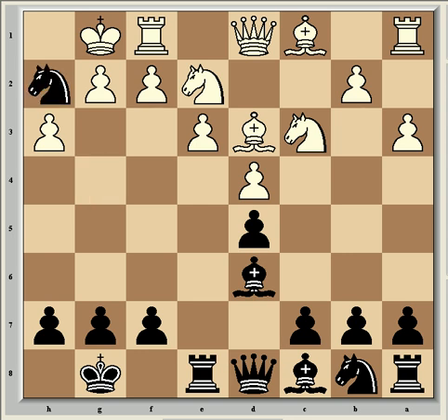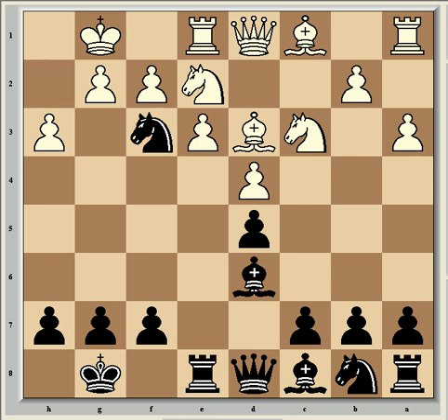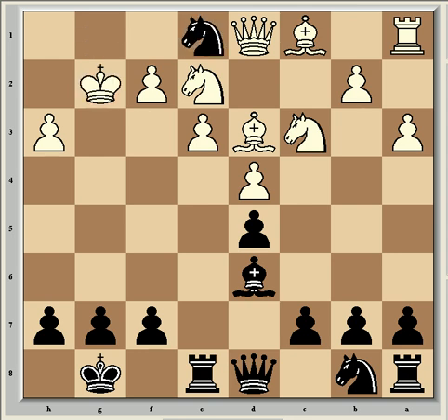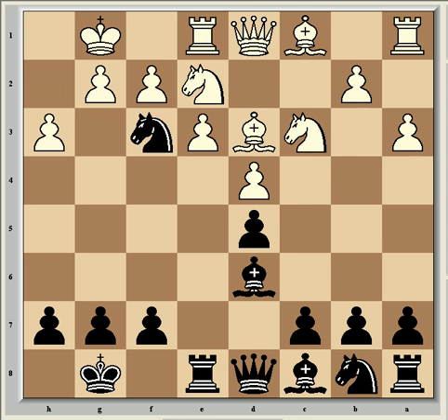Then came Nh2, which is a funny-looking move, but now black is able to generate a strong attack. Van Wehly played Re1, and Axe played a brilliant move. What he played was Nf3 check, which is by far the strongest move — much stronger than, for example, Bxh3. So after gxh3, Nf3 check, Kg2, Nxe1, Qxe1, white would stand better. So Nf3, just sacrificing the knight, is the strongest continuation.